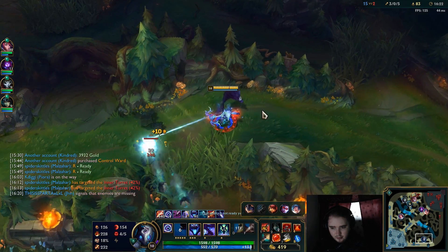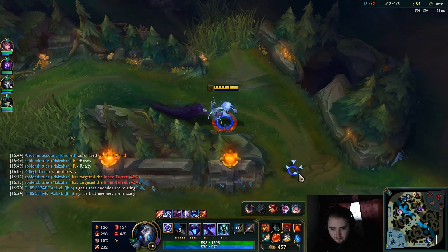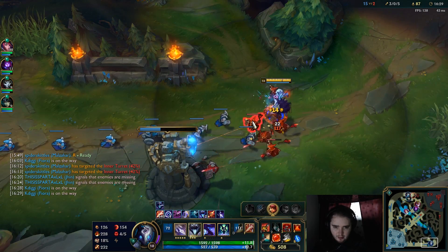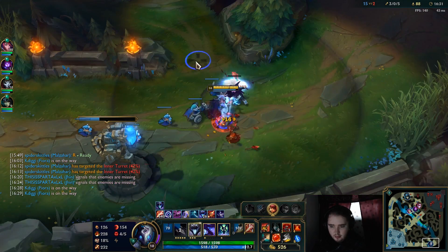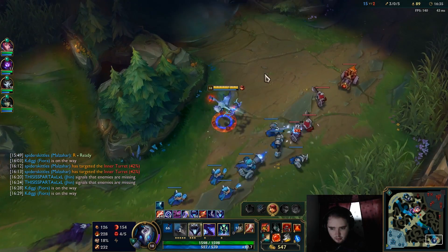Annie is pushing bot lane — she may be rotating back to mid though. If she's pushing bot lane we should be fine to stall her and kill her. Doesn't look like she will though — she's not here. Unfortunate. We'll push out one more wave and then go group with the team.